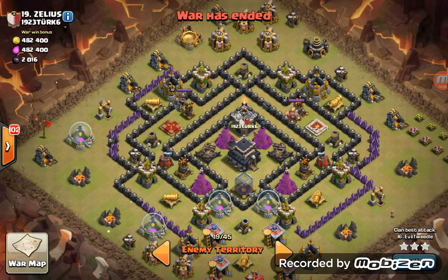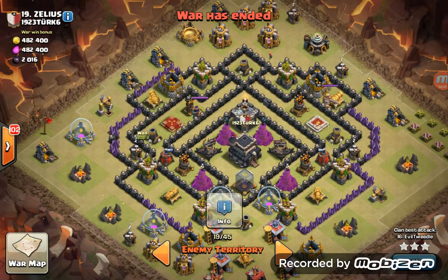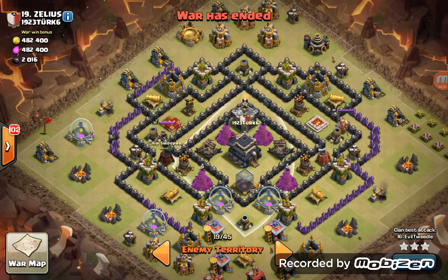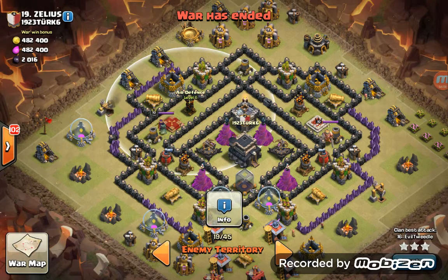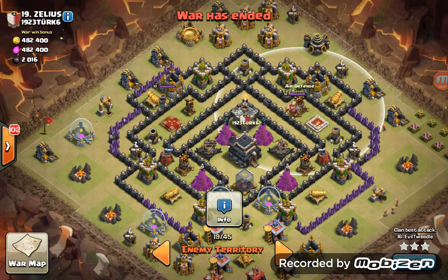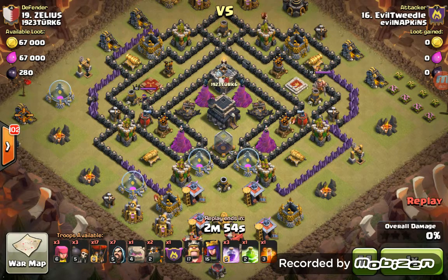What I did this time was use a few Wizards to take out the defences on the outside to clear a path, then lay a Jump spell on this section of wall in order to free up this massive space with the Queen — a Sweeper, one Air Defence, and another Air Defence in it. That leaves me with two Level 7 Air Defences to deal with over here that cover each other. So I bring three Lava Hounds and a bunch of Balloons to handle those. Tough Air Defences, so I'm bringing Rage. I'm bringing Jump and a Rage — Jump to get into the Queen walk area.